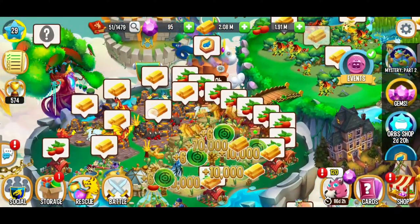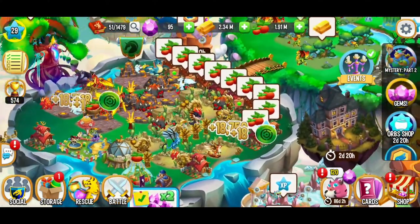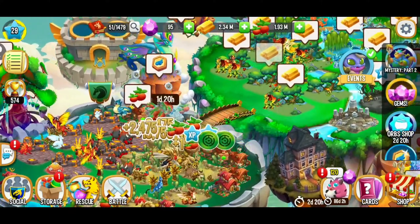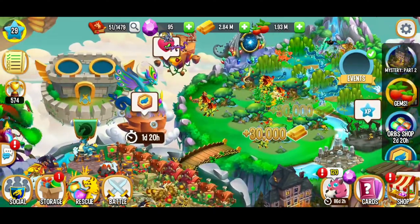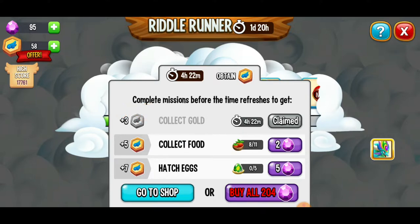We can go ahead and collect all that gold — shouldn't be too hard there. And we're going to collect some food as well. Hopefully we're going to get enough tokens to count for that. We collected enough gold, but we did not collect enough food. So we have eight out of 11 — three more of those little food baskets left to go. We've got this. There's still four hours and 22 minutes for this tier of quests, and we still have plenty of time to get that food. When it comes to the Riddle Runner event, we've got a day and 20 hours, so I'm not stressed at all.